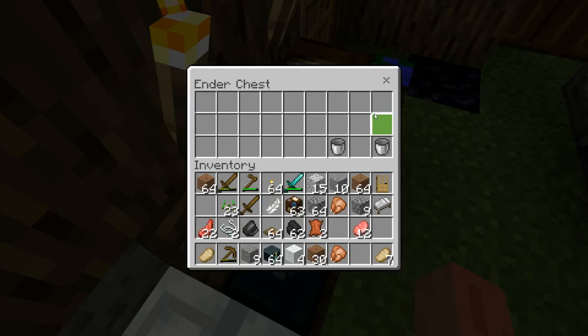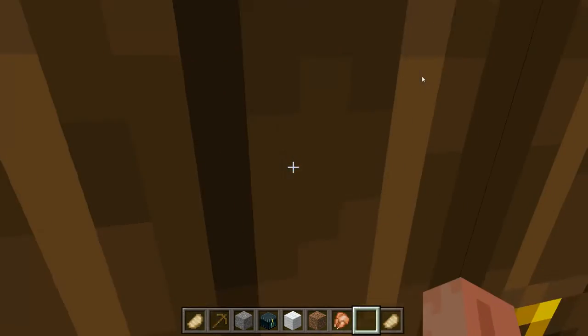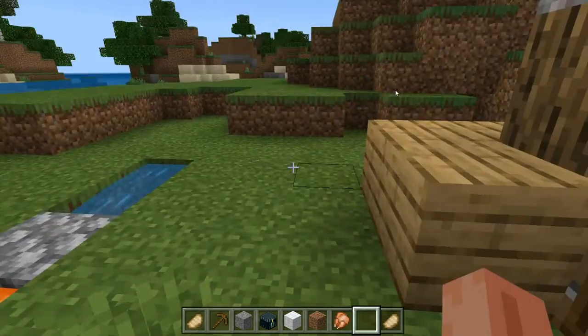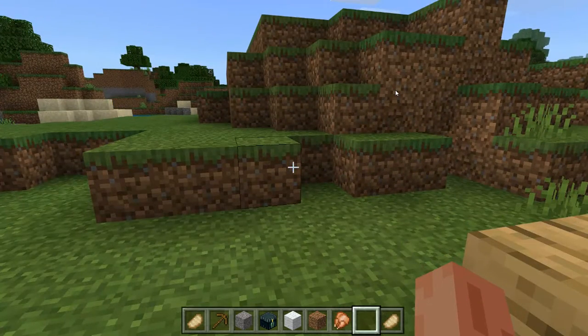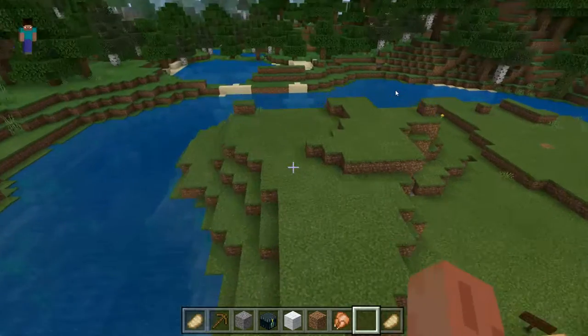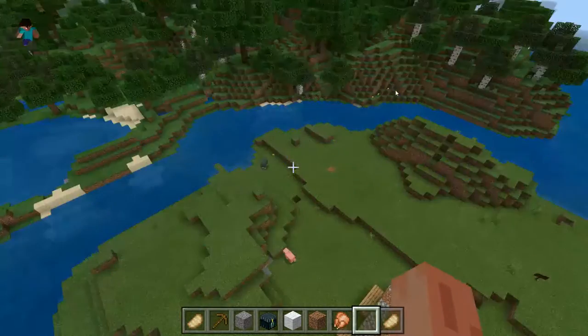Once your buckets are stored, what you want to do is go outside. You can see it stopped raining. What you want to do is click your spacebar two times — your jump button two times — and boom, there you go. If you want to fly higher, just keep clicking the jump button and you'll go higher and higher.